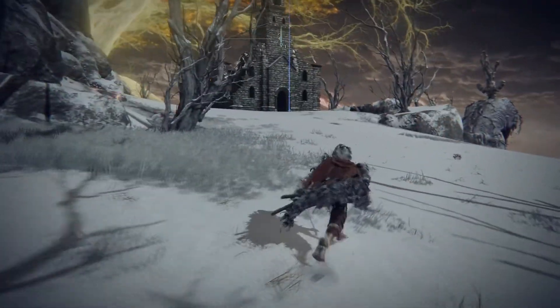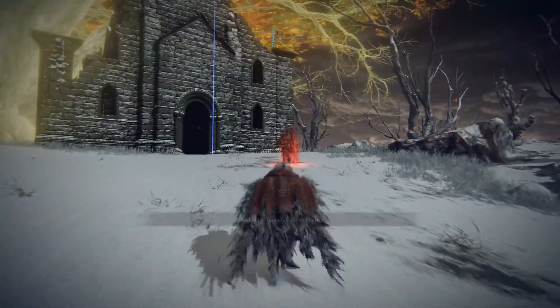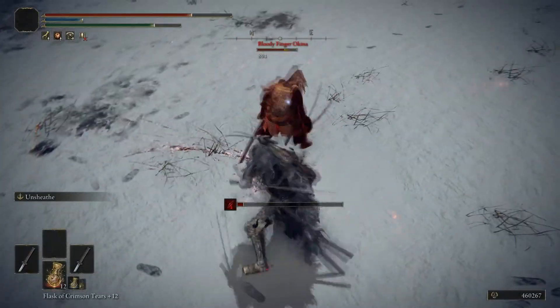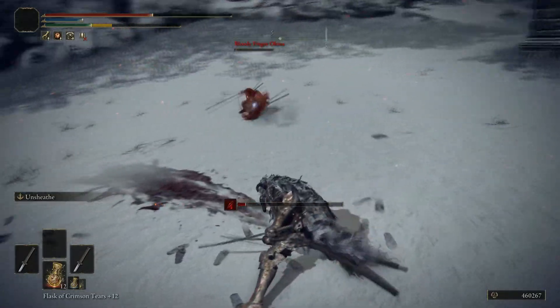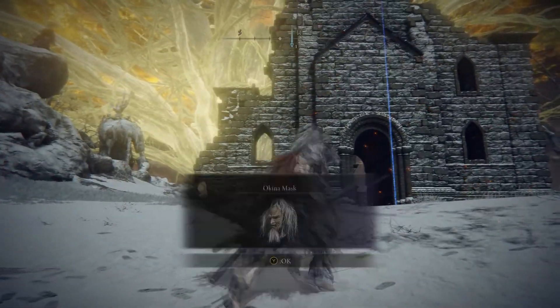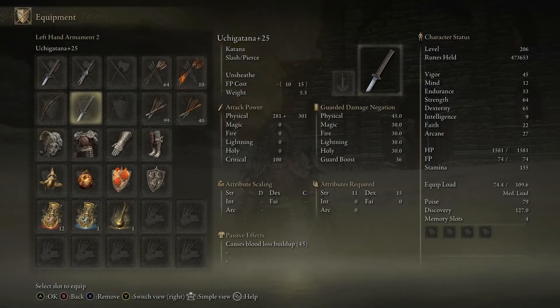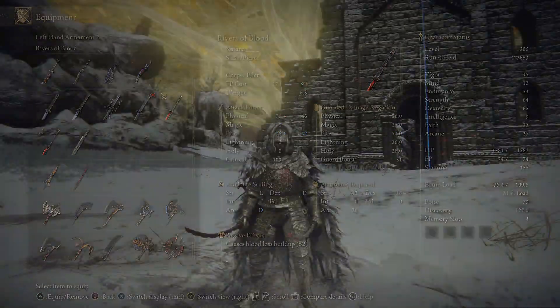Whenever you walk up to it — I'm on my horse right here — you kind of get off your horse. This just happens, and it means that an invasion is about to occur. Once you walk up, you'll see that you're being invaded by Bloody Finger Okina. You can go over and fight him. He does pack a punch. I'm a very high-level character — this is New Game Plus, I'm like level 200 with max katanas. Once you defeat him, you'll get the Rivers of Blood katana.